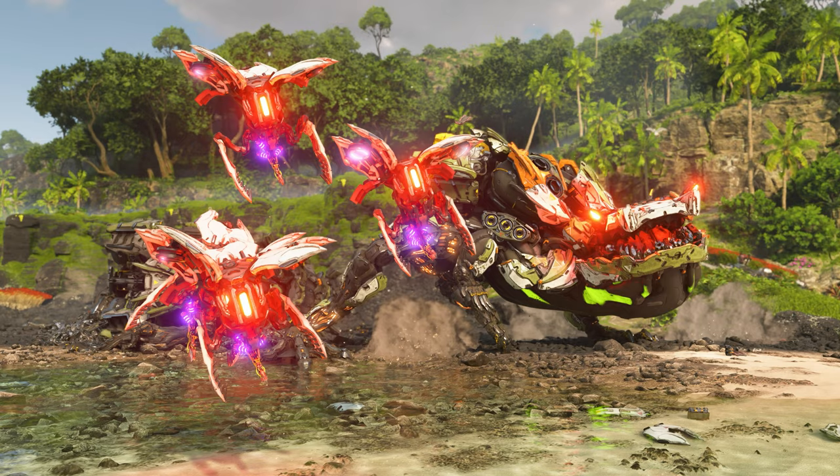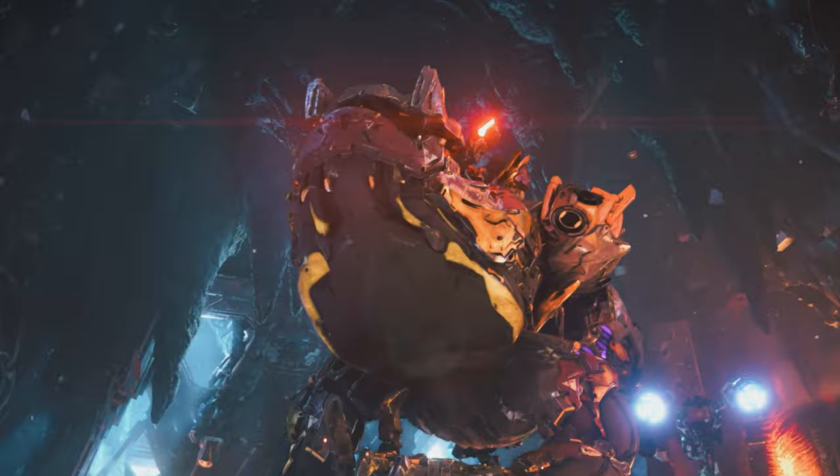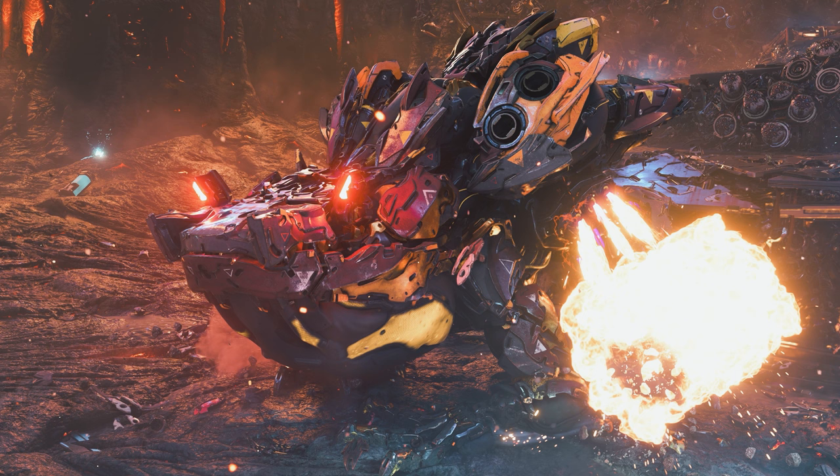This special symbiotic relationship between the Bilegut and Stingspawn is unique among all machines yet known. While their primary purpose is the acquisition of materials for the Cauldron Network, the Bilegut and Stingspawn also excel at fending off human threats. In fact, the Bilegut matches the Fireclaw in difficulty level in both its regular and apex forms, being level 42 and 60 respectively.